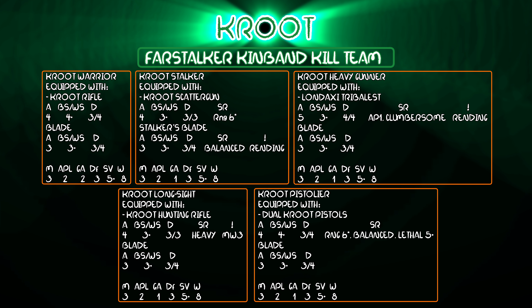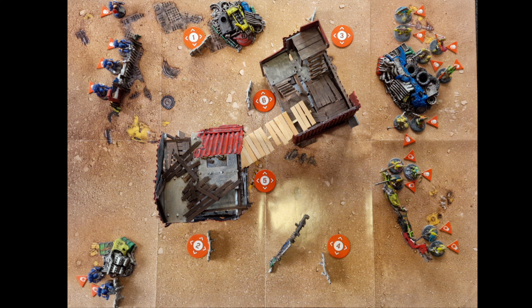Both Ezra and I gave our kill teams some extra equipment and they both had their own Tac Ops. The Kinband comes with some bespoke Tac Ops while the Space Marines used ones from the core rules. Ezra got the initiative, choosing the left-hand side to deploy his Space Marines, while I set mine up on the right. My plan was to get my melee guys in on him as quickly as possible, but I was quite nervous of his heavy bolter and plasma gun.